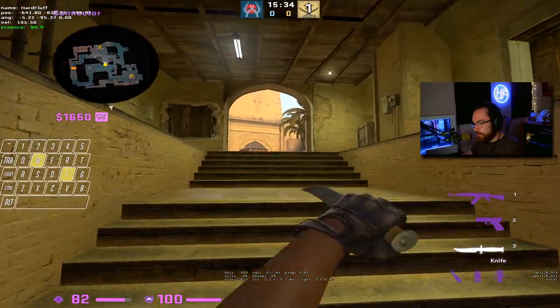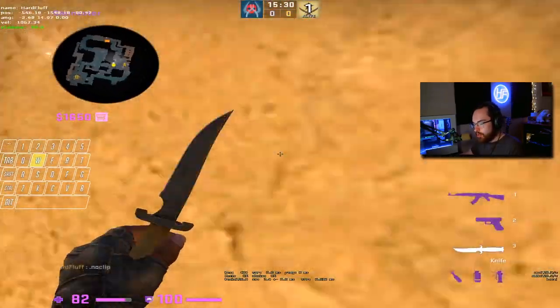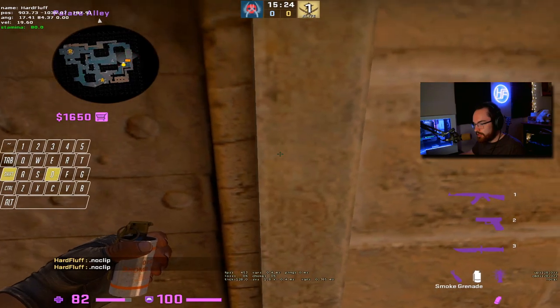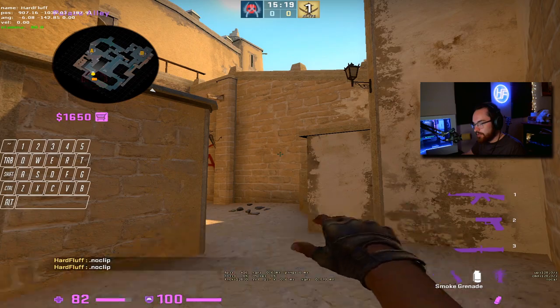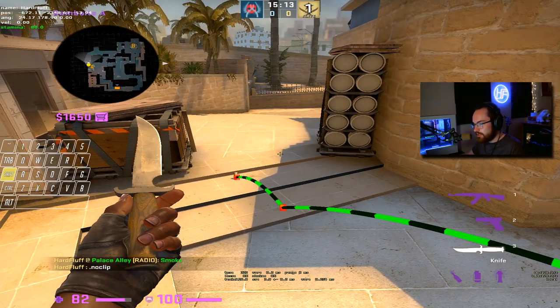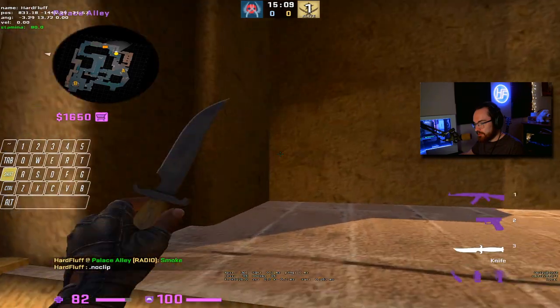You can either dedicate all your players mid and do a fast run-up con, or dedicate three players mid and have two on ramp. For a CT smoke, line up on the right side of the store in this brick area — it's a bit tricky to remember but you get the hang of it — then jump throw, and this will smoke off CT with no gap.